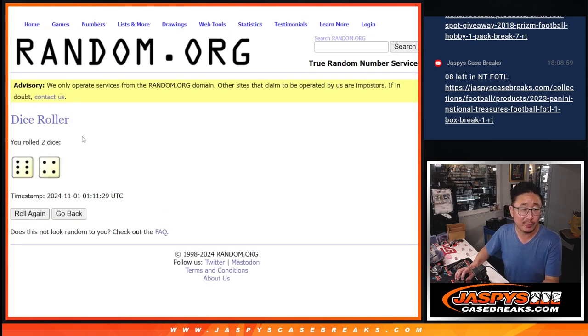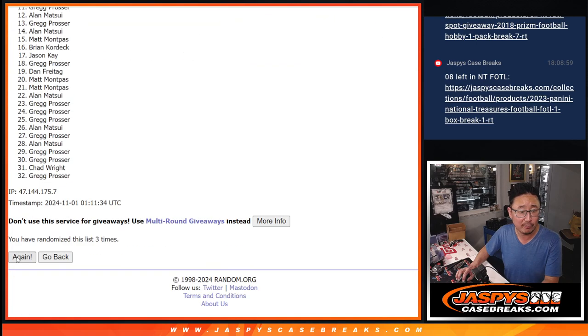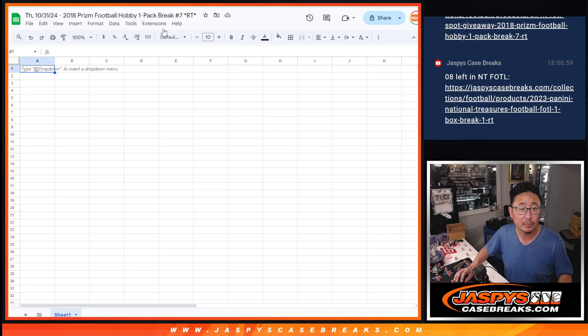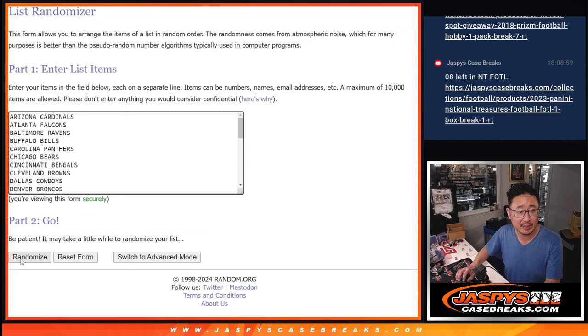First dice roll before the break — six and a four, ten times. Rolling one through ten for the teams, six and a four ten times.